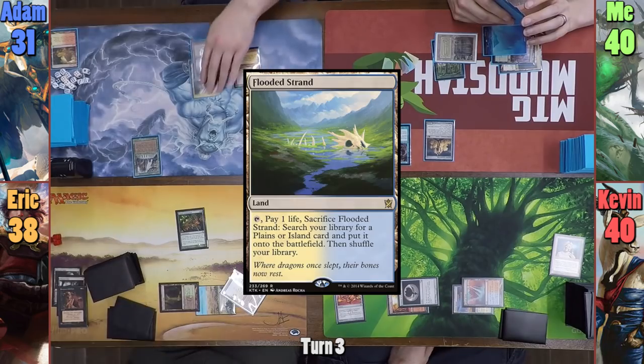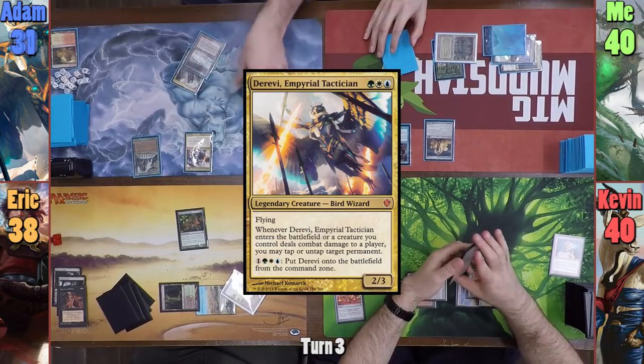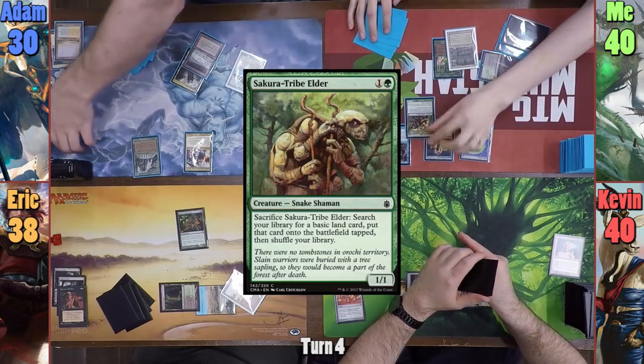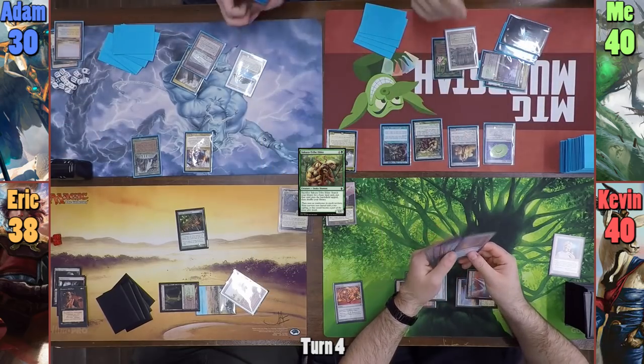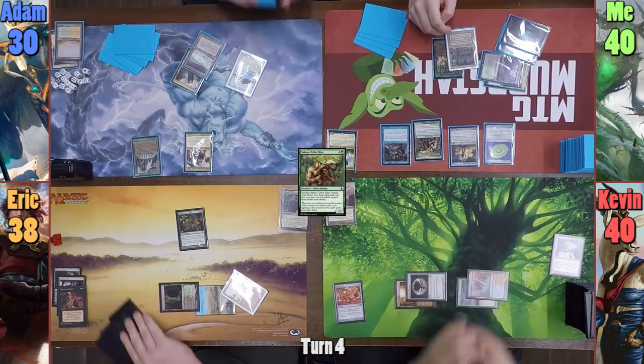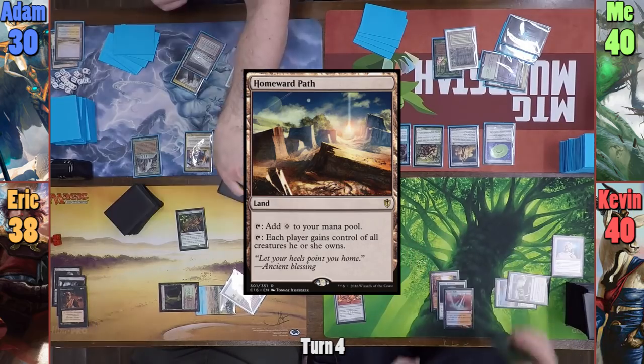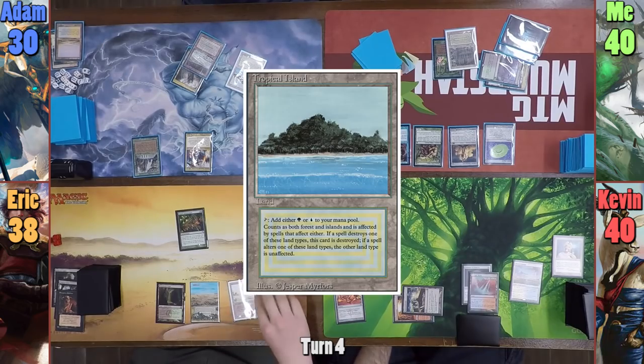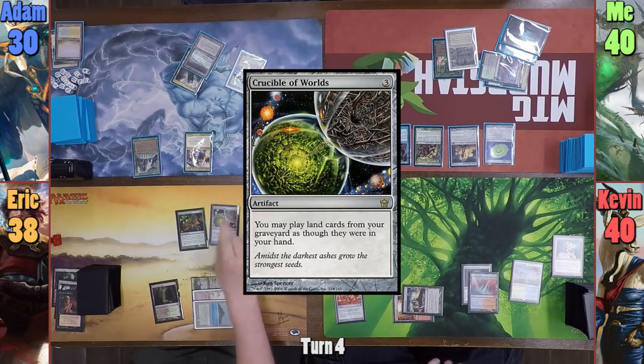Evil Atom plays a Flooded Strand and cracks it to cast Derevi. I cast a Simic Signet, followed by everyone's favorite card from Kamigawa, Sakura Tribelder. I realize I'm pretty much awful with the Rhystic Study and pass to Kevin. Kevin plays a Homeward Path and casts Curse of Opulence on me, then passes to Eric. Eric plays a Tropical Island and casts a Crucible of Worlds, which I failed to draw from.